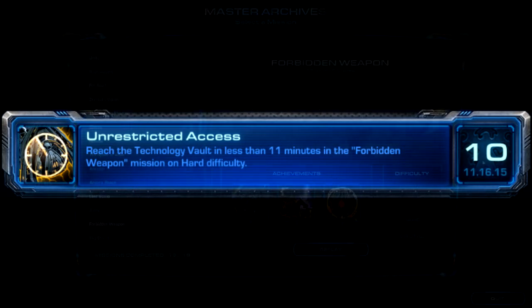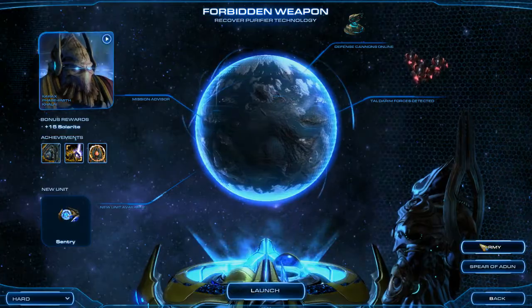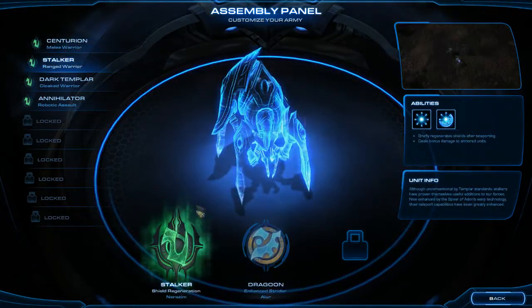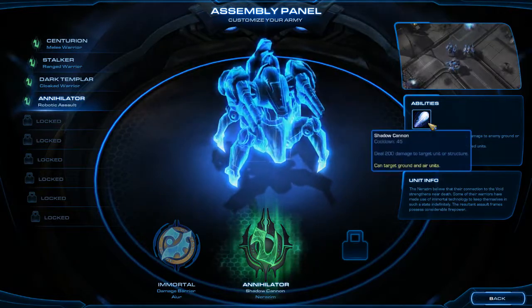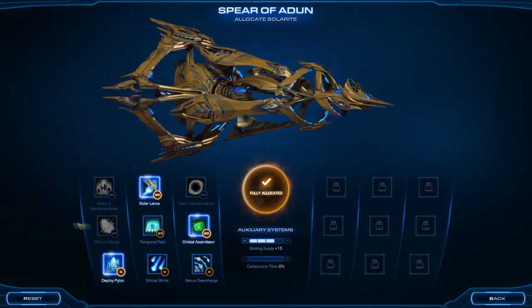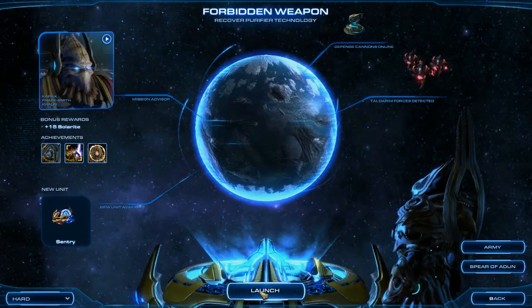This is the master achievement on the mission Forbidden Weapon. We have to get to the end of the map, which is basically finishing the level on hard within 11 minutes. Here at the master archive you can pick your campaign army. The most important thing is picking an annihilator for the shadow cannon. The solar lance will allow us to unlock one of the doors from the other side with no units and basically skip half the map.